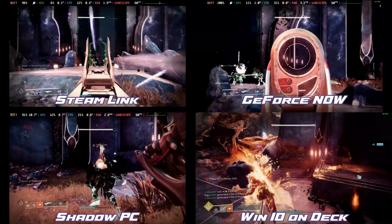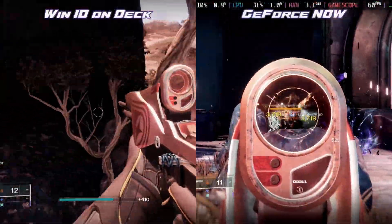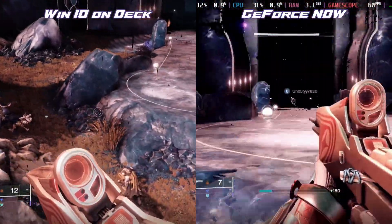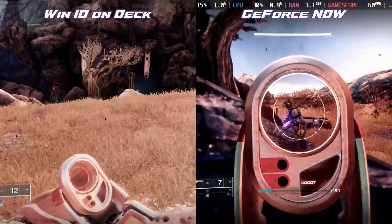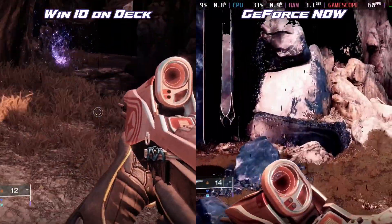GeForce Now feels like the best option for playing Destiny 2 if you don't want to be fiddling with Windows, otherwise Windows on Deck is definitely an easier and cheaper option in the long run providing you don't mind the extra boot and maintenance of Windows. Let us know in the comments below which one of these you're going to be playing Destiny 2 on and hopefully I'll see you online in Lightfall. Thanks for watching and see you in the next one.